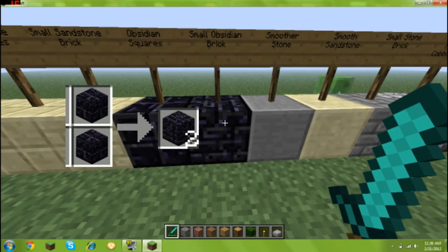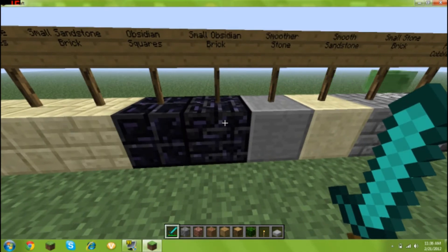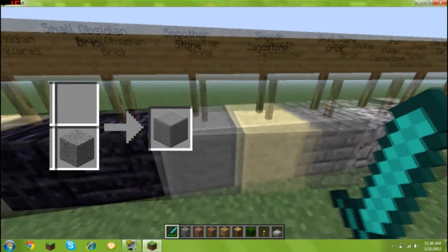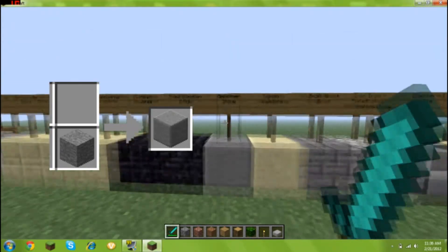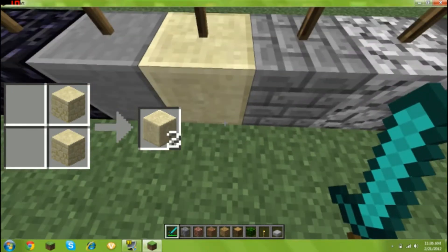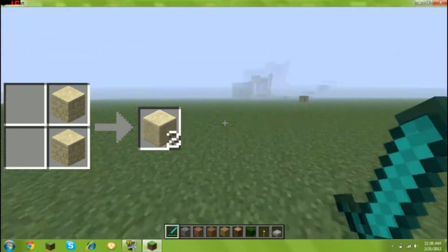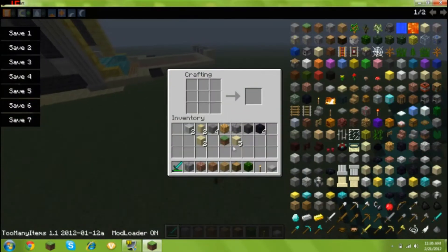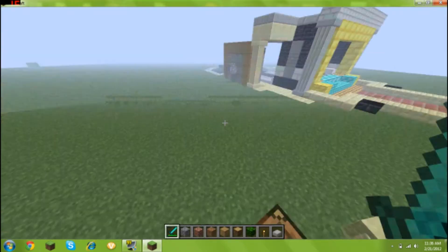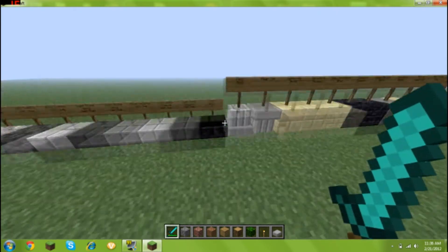Obsidian squares are crafted with obsidian brick, I'm pretty sure. Small obsidian brick — pretty sure it's four obsidian squares. Smoother stone — it might be two stone, or smelt smooth — I have no idea yet, but I will edit in the crafting recipe. Smooth sandstone — I think you put two sandstone on top of each other, but I just want to make sure with that one because I'm not really sure.